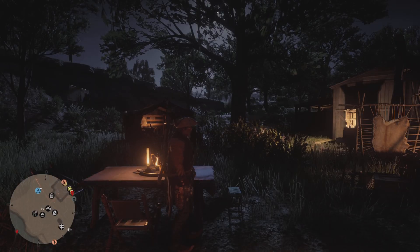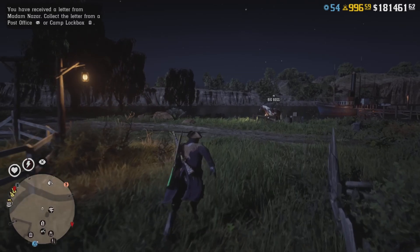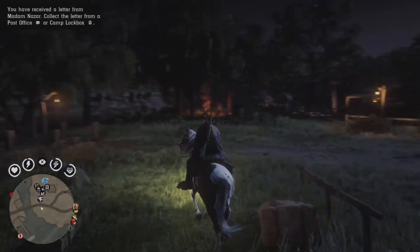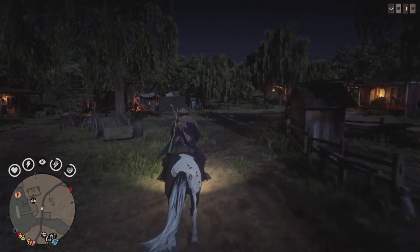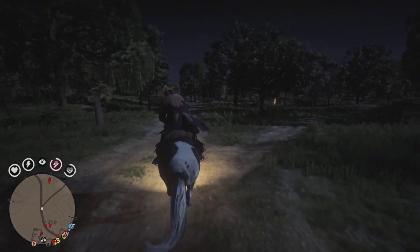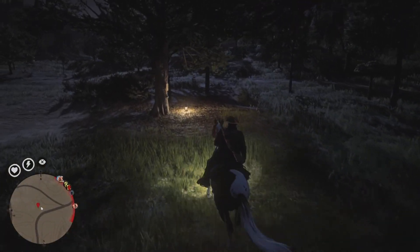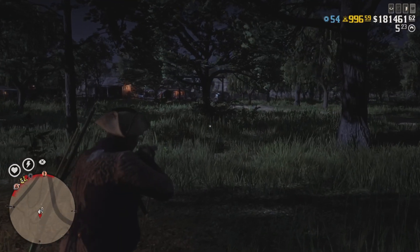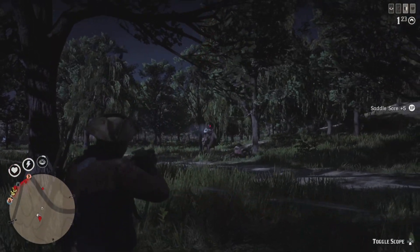If you guys are using the change appearance method on Xbox and PC — if you can't change your MTU — do the same thing: fast travel to Blackwater, and while you're standing outside the sheriff's office, set your camp up at Hennigan's Stead. If someone's camp is already there, your camp might be placed in a slightly different location but it'll still be close to this area. After you get your camp, load back into your camp, go to Change Appearance, wait about 10 to 15 seconds, then back out, and you'll be in a solo lobby. If you want a detailed video on the change appearance method, I'll leave the link in the description below.